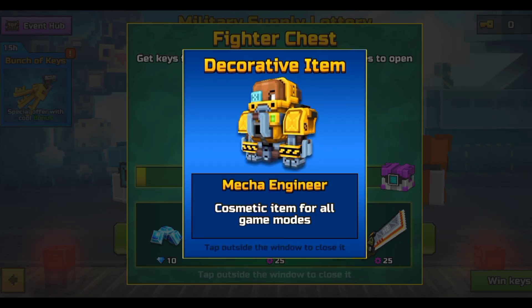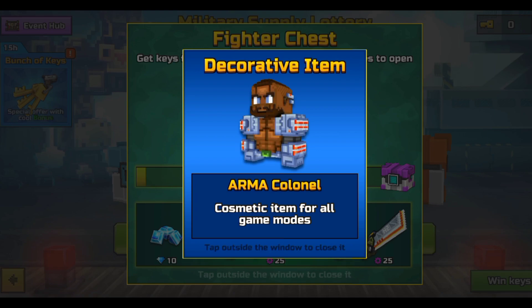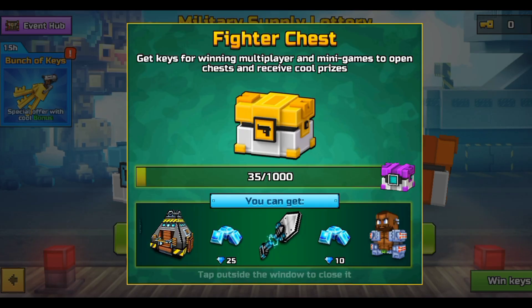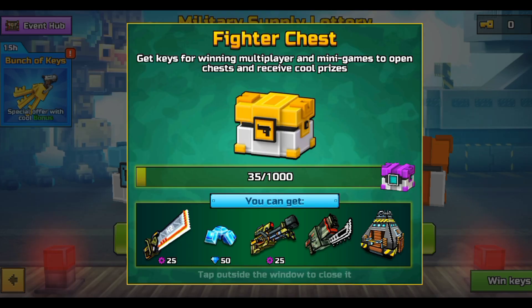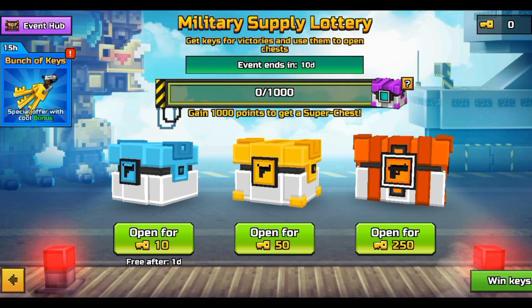Next up, the fighter chest. We got two skins: the Mecha Engineer and the Armor Colonel. Next up we have the Mech Heavy Rifle — just an ordinary primary. Not too good, not too bad.